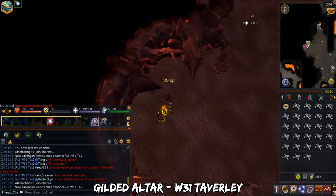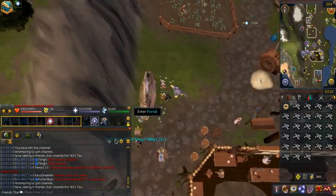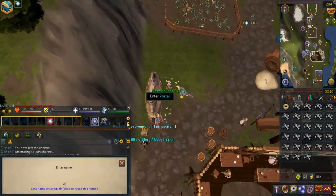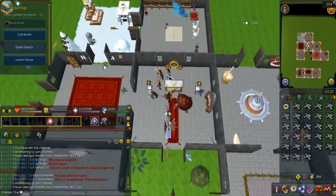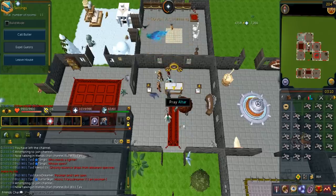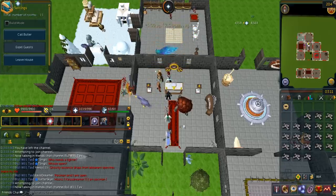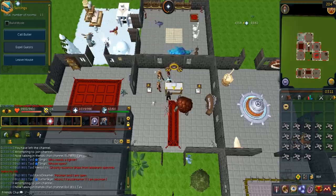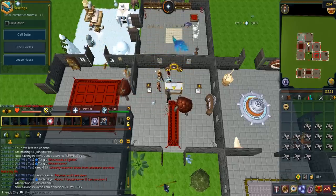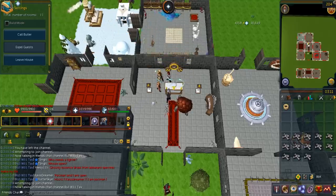Nowadays, the official world for sharing altars is World 31 Taverley. Using house teleport spell or tablet, you'll go to Taverley. In the public chat, you'll see a lot of hosts that advertise Gilded Altars. After that, right-click and enter your friend's house. When you've done so, right-click and offer the bones to the Gilded Altar — this gives you a whopping 3.5 times more prayer XP. They do not work on double XP weekend. If you're using a beast of burden, you can take from it while offering bones without interrupting the actions. The incense burners will almost always be lit so you never have to worry about lighting them.